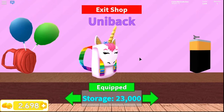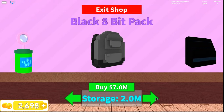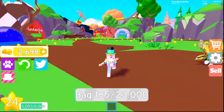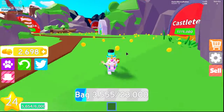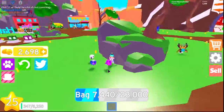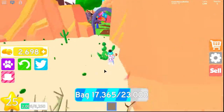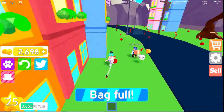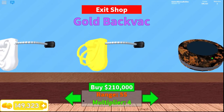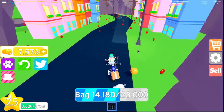Now I have the uni pack — it took me quite a long time. I'm at 23,000 capacity now, which is actually really close to the green 8-bit pack. There's actually a new one called the Backpack Noire at 4 million. It's filling up fast — I need the new vacuum so I'm going to do this really quickly. Now I got a hundred thousand and I can get the silver vacuum — it's much better.